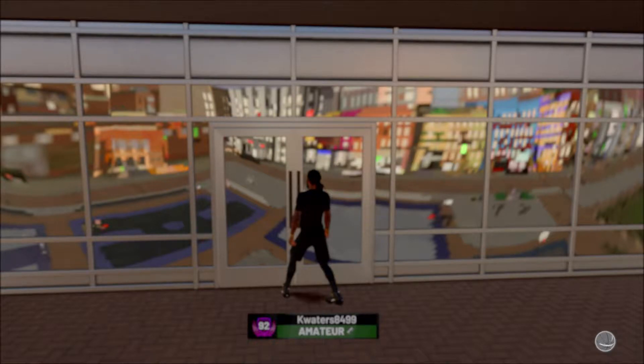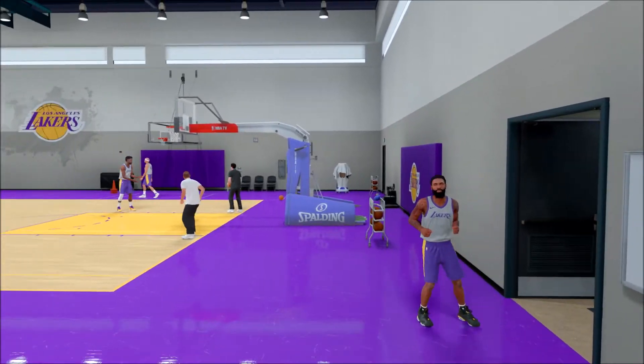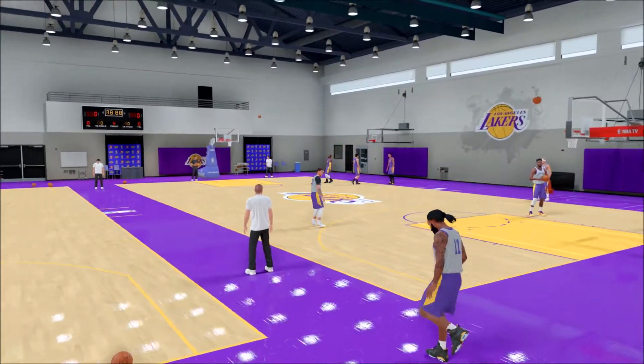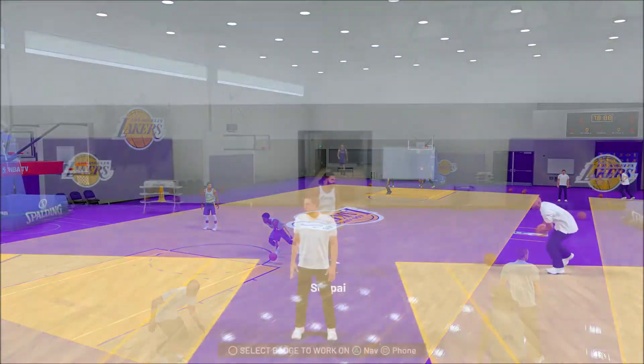As soon as you get it on bronze, your dude just starts banging on everybody. Pulsarizer, if it goes higher, it just increases the success of you making that dunk when you try to dunk on somebody. But as you can see, I didn't skip anything — I just showed y'all me walking in, and it's actually really easy to get Pulsarizer.